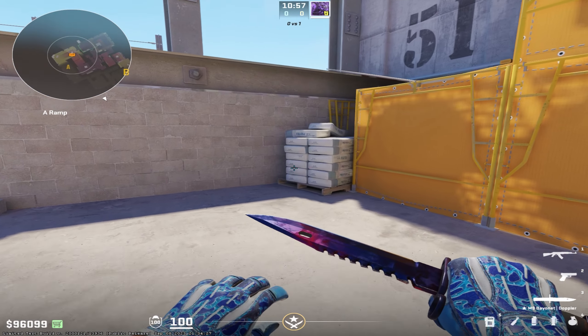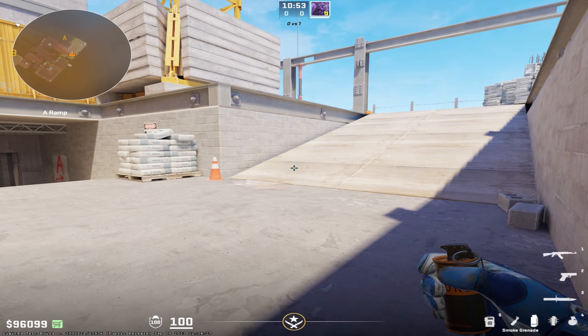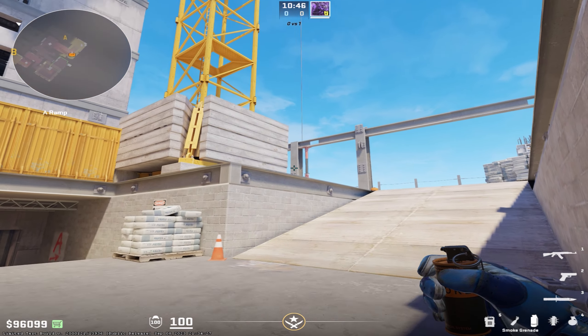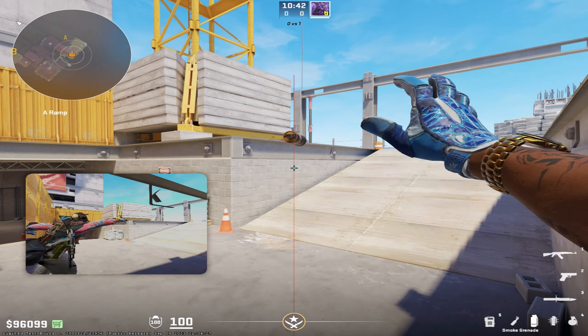The easiest lineup I've found so far is to come to the left side of the sandbags here propped up against the wall. You're going to want to crouch and look for this line. The way I find it very quickly: follow this post down to the wood — it's this line here that hits the wood below the post — and you're going to aim in the center of it while crouched and jump throw.